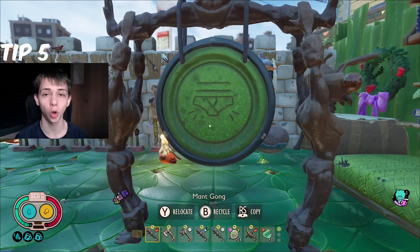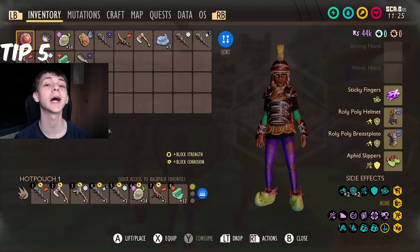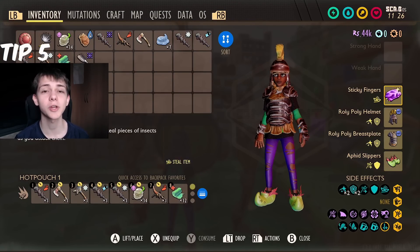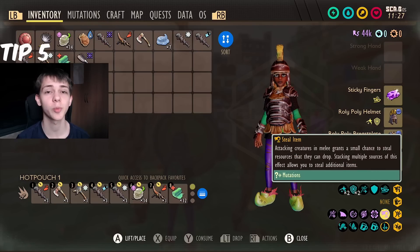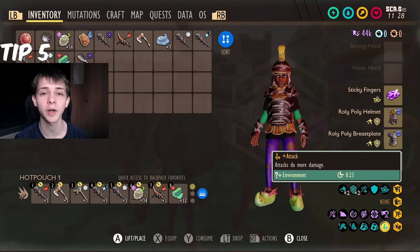Tip number five is the Mant Gong. The Mant Gong has been added to the game and when you hit the gong it gives you a 30 second attack damage bonus. So if you need some extra damage and you're defending your base from a raid, or you want to fight your teammates, go ahead and hit this gong and you'll be able to do some extra damage to your enemies.